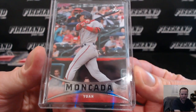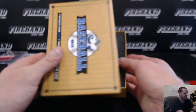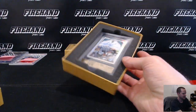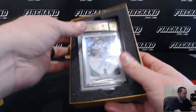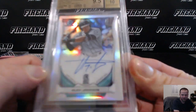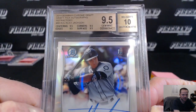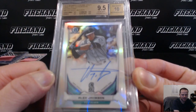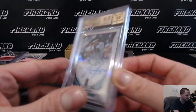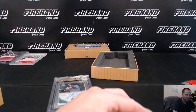Yoan Moncada. And Alex Jackson, Seattle Mariners, graded 9, 5, and 10 — Prospect Refractor Auto, Bowman Draft. That is Mr. Nasty with the Mariners. Jason — Mr. Nasty.